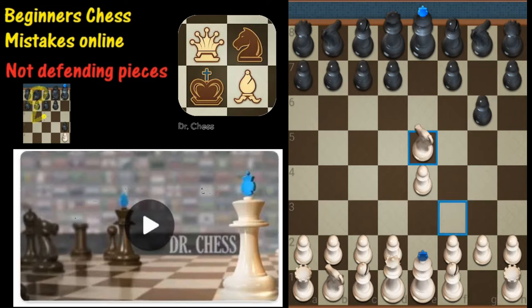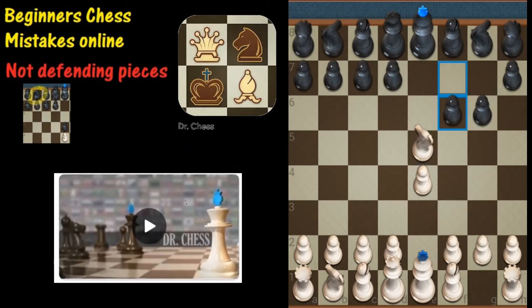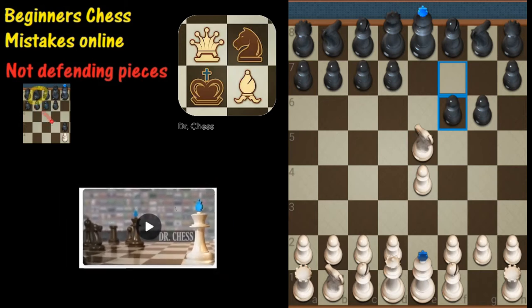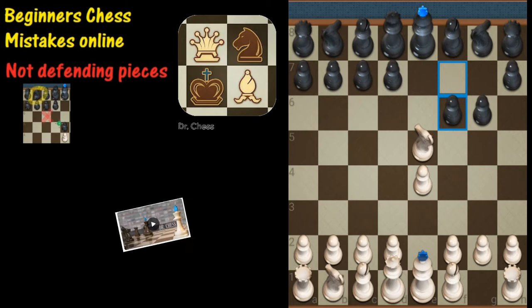Not a huge deal. White takes and has a little bit of material advantage — not a huge advantage. Black decides to move the knight out of the center, which is a good idea, because you don't want your opponent having pieces in the center.